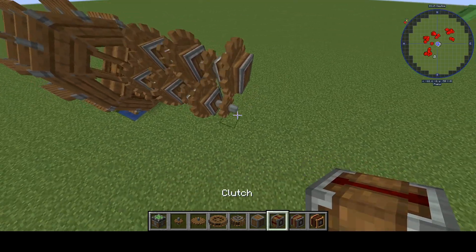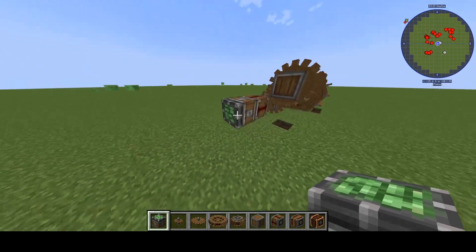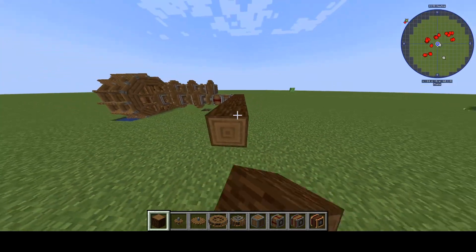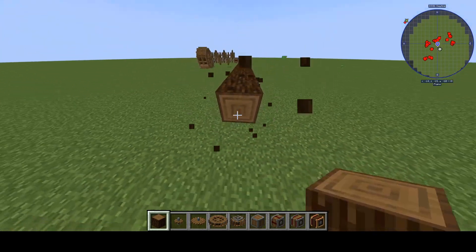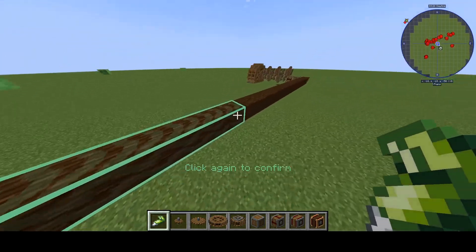There we go, that should do. Now what do we add to the end of this device? A mechanical bearing. Now, to make the most powerful catapult known to man, we just need a giant log. This log should be longer than the state of Texas, and also needs to be coated in super glue for some reason.